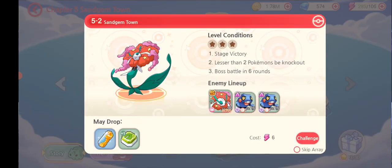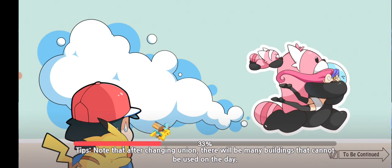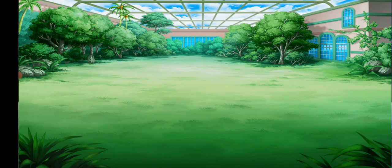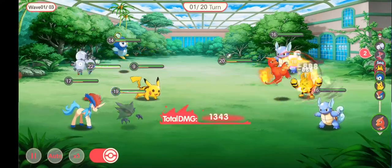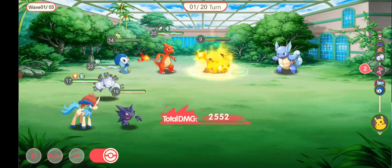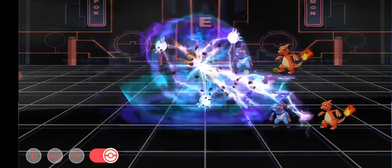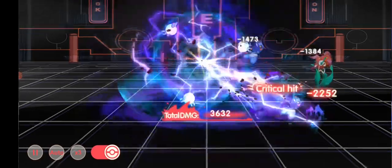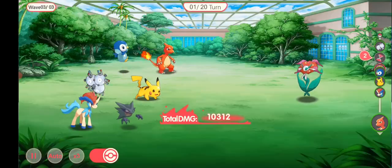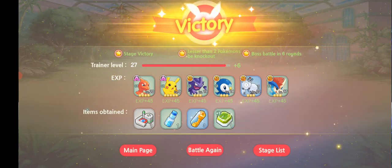I'm going into campaign — I've already got to 5.2 with 17,000 total lineup power, which is pretty good. You have auto mode or you can activate it yourself and choose what skills they use. I just use auto because it's quicker, but if you want to really experience all the skills for each Pokemon you can. I've got 3x battle speed as well, which you unlock at level 20, which is quite early on.